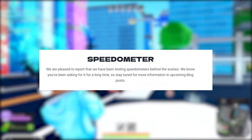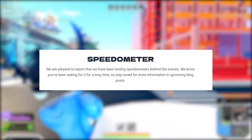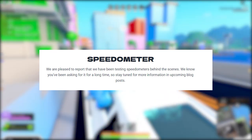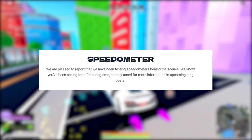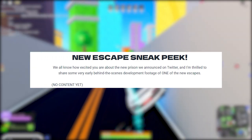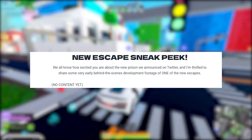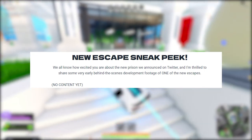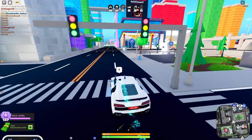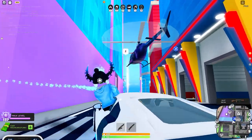Next thing to talk about is the speedometer — there was a tweet about it being added, and now it looks like it's being confirmed. They say they've been testing the speedometer behind the scenes, and to stay tuned for more information in upcoming blog posts. Also there's a new escape sneak peek — a very early behind-the-scenes development footage of one of the new prison escapes. No full content yet but it'll be in the blog. Are you guys hyped? Because I'm hyped.